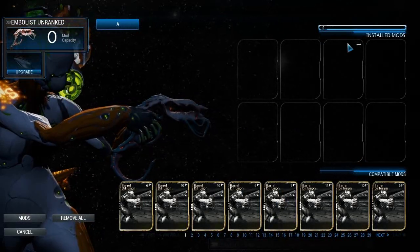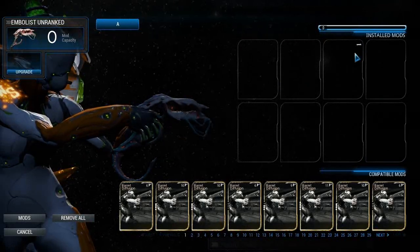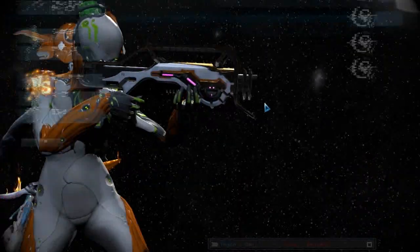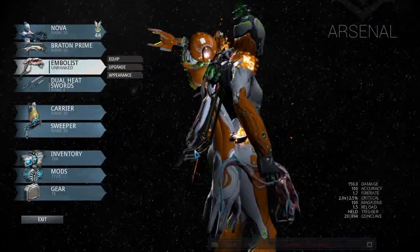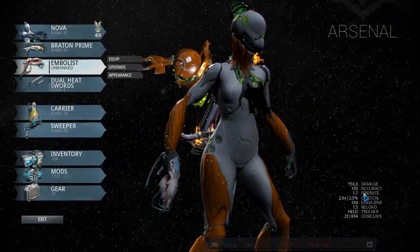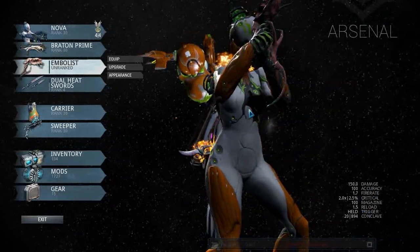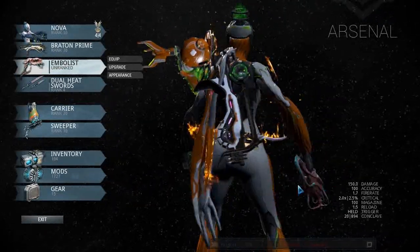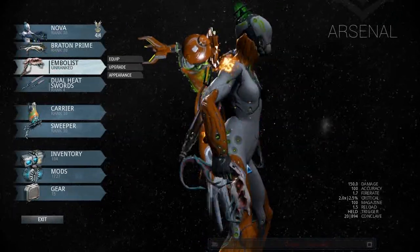Weirdly enough this does have a polarity slot. It's mastery 8, which seems a bit silly given what we've seen. But 150 damage with a magazine of a hundred — that is a lot. The tail hanging off the bottom wiggles around; it uses the same kind of physics as the Scoffs do.